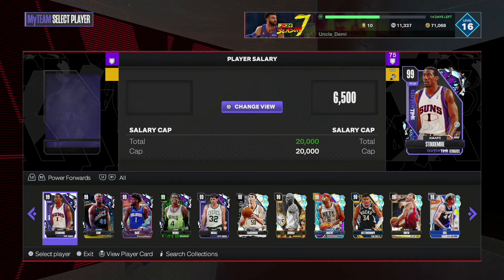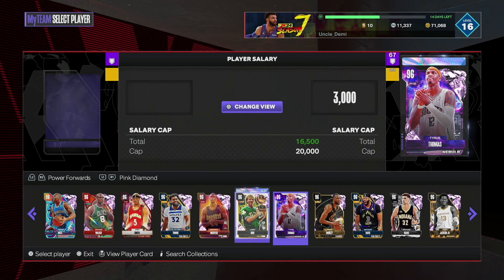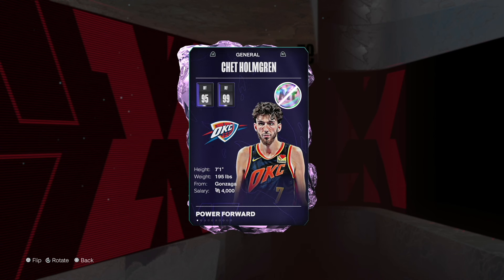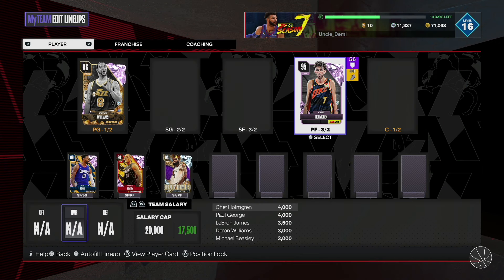At my number 6 spot, and it was a shocker to me, it's a Pink Diamond — Chet Holmgren. This is only for this week; I don't know how it's going to be later on. But Chet Holmgren, for some reason, shape, or form, is only $4,000. Are you kidding me? He has a really good premium release, good defense, 7'1". He is absolutely going to cook with grease. Having him in your lineup is going to be game-changing. Take advantage of it right now — go ahead and put him in there and have some fun.